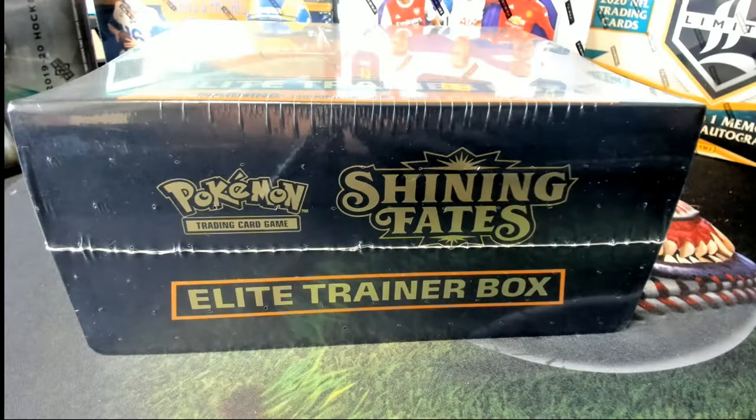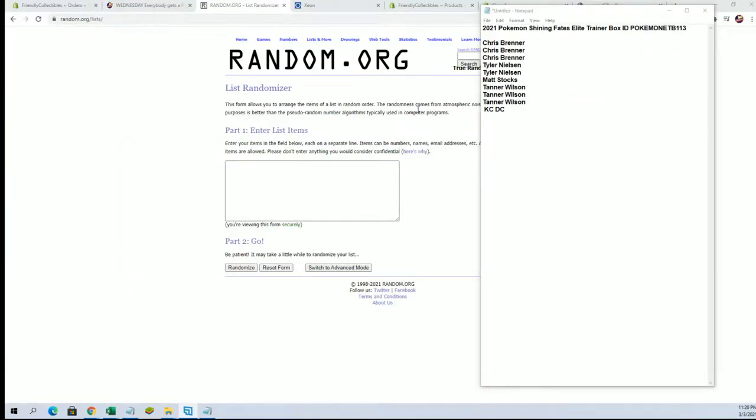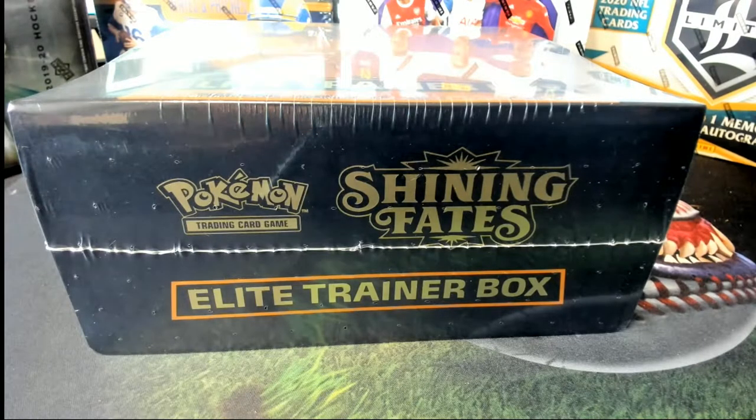Alright guys, this is 2021 Pokemon Shining Fates Elite Trainer Box number 113. Good luck. Thanks everybody for joining. Chris B. to KC DC, you guys are in for your spots. We're going to open up the packs, open the box up, shuffle the packs, and we'll ram them accordingly. Here we go.